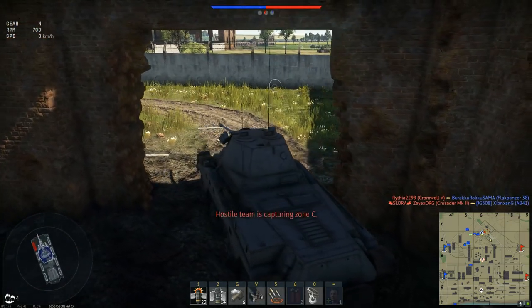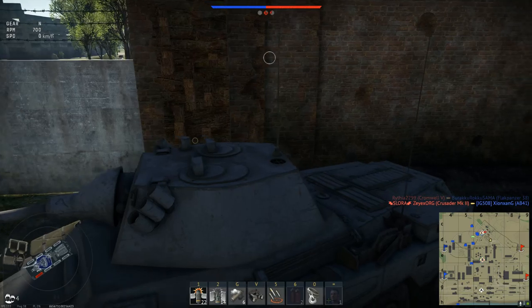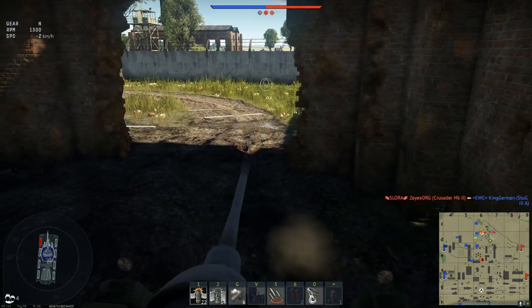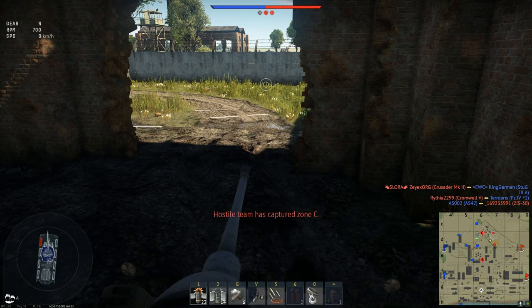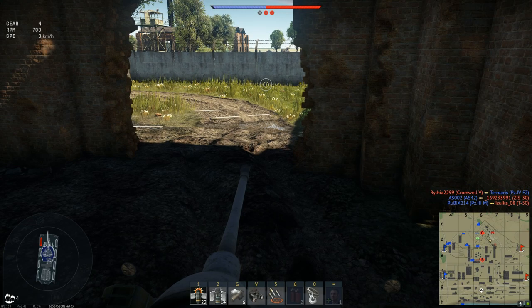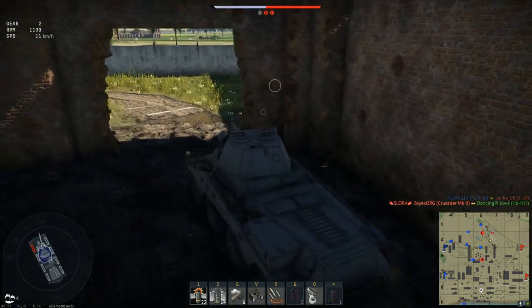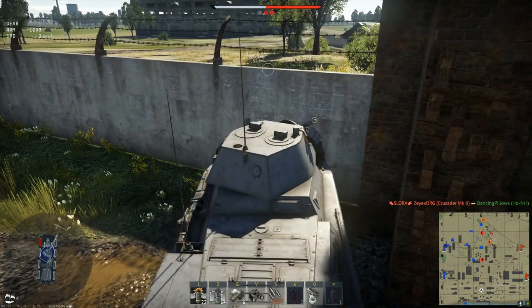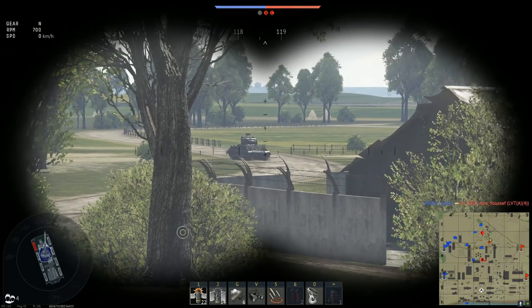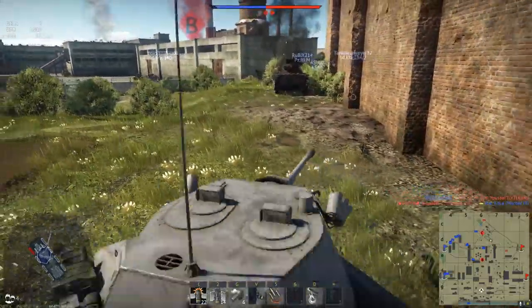Once these guys pass right in front of me, we can start making some moves. Got a Valentine — 3.2 second reload. Got an LVT pushing up, we're gonna chill out. LVT — dangerous, big target. Hopefully this round explodes inside of him. He's going to the right — come on, push, shoot. What is that? Is that a Sherman? Shermans we don't want to mess with at all. Okay, he's already dead.